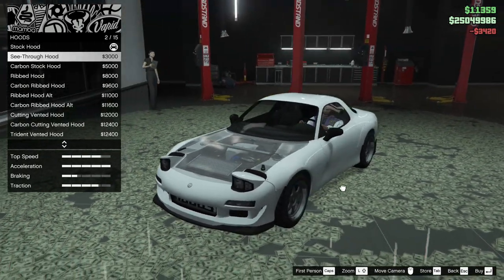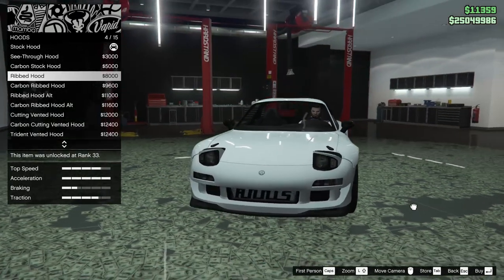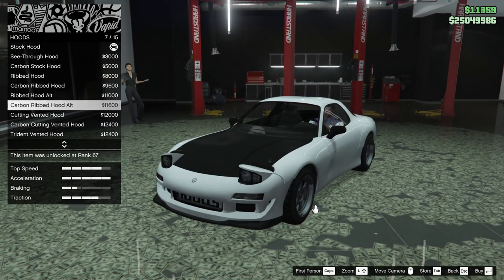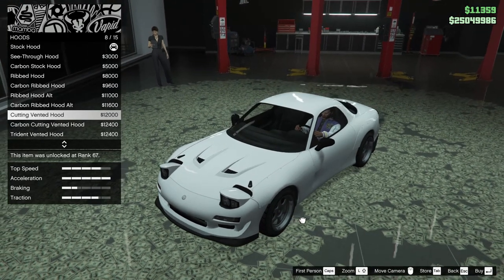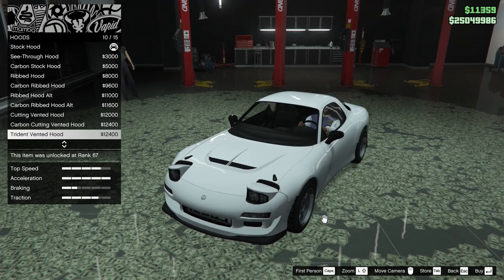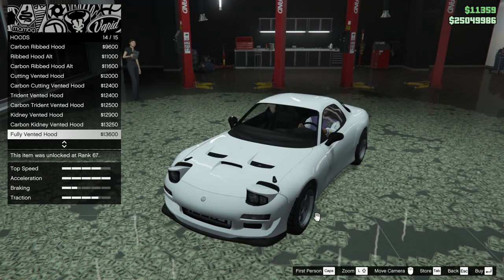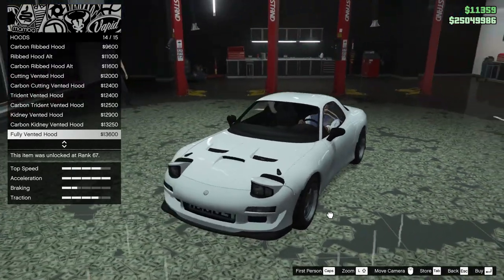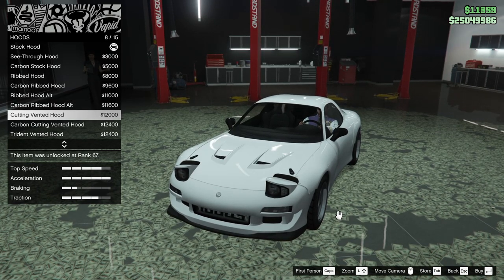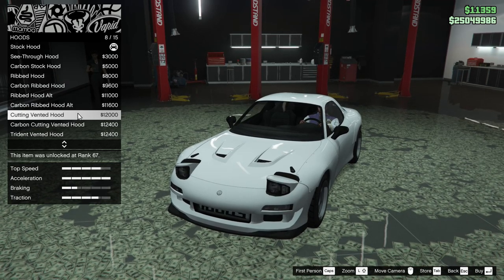For the hood, we can add a see-through hood — that's really cool — carbon stock hood, ribbed hood, carbon ribbed, ribbed hood alt, carbon ribbed hood alt, cutting vented hood — that's really aggressive, I like that — carbon cutting vented hood, trident vented hood, carbon trident vented hood, kidney vented hood, carbon kidney vented hood, fully vented hood — that is sick — fully vented carbon hood, or stock. Honestly, I like the cutting vented hood the best. We're going to go for that one.